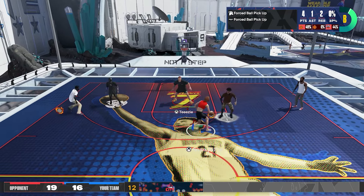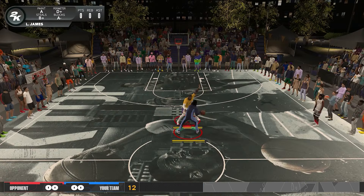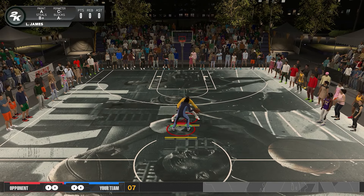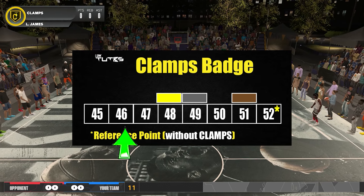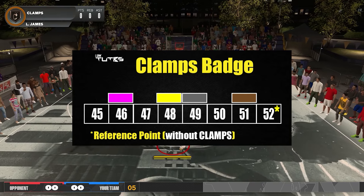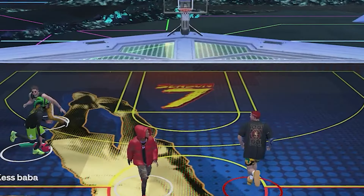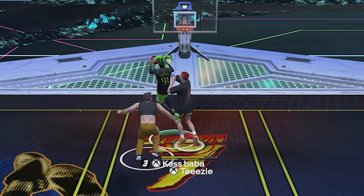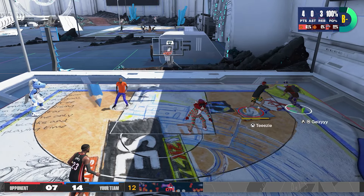To give you more perspective on how strong immovable enforcer is, here's the clamps badge test — and this is not a direct comparison since they were tested on different animation types. With the clamps badge we're talking about roughly two perimeter defense points boost in terms of unlocking animations, whereas for immovable enforcer it's around 40. I can't say immovable enforcer is 20 times better than clamps, but these values give you a rough idea of how powerful it is.